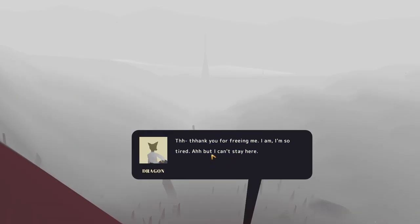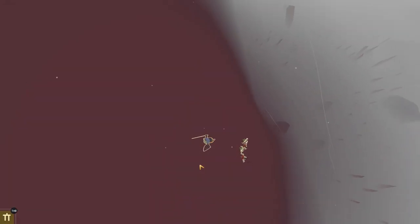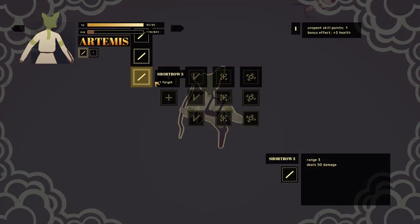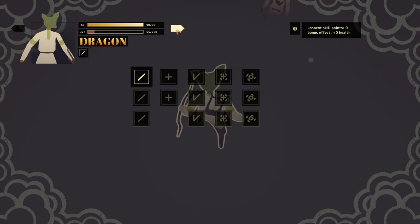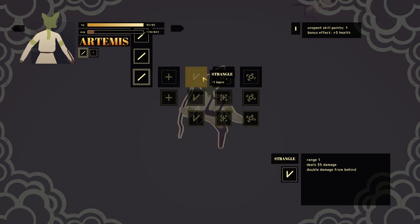So thank you for freeing me — I'm so tired, I can't stay here. Well, can I trust you? It doesn't matter really. So the story is: you're a spirit which has just randomly come in. Most of the spirits you fight are evil, but I'm a good spirit who's come from the fog to help.